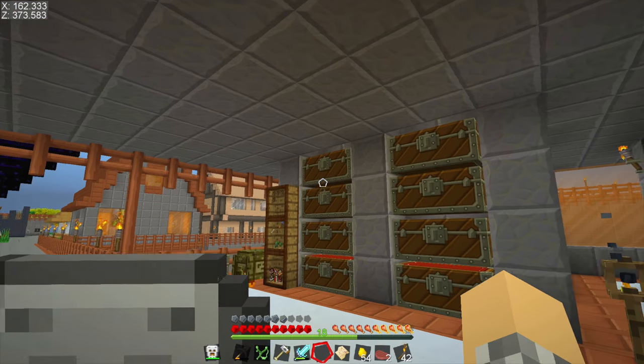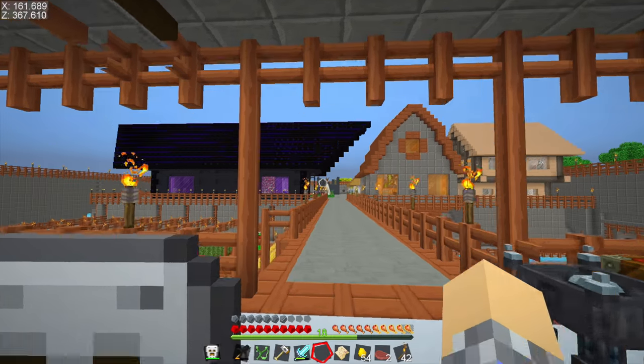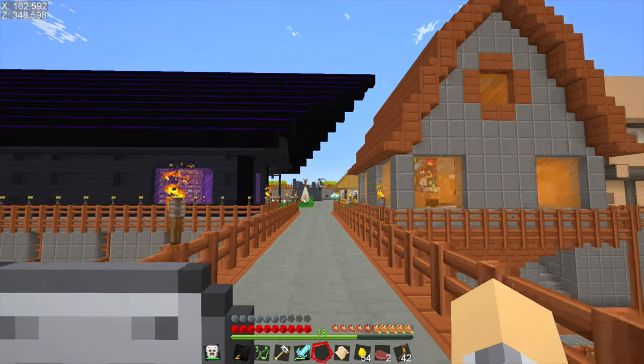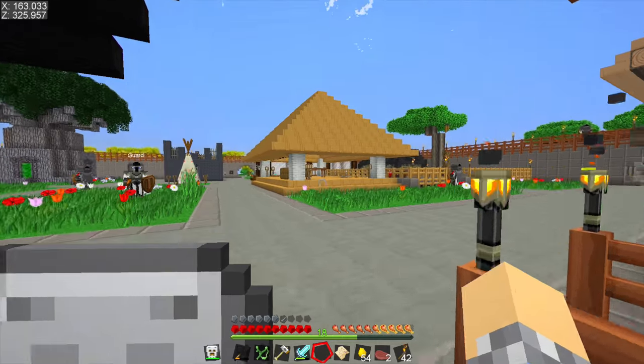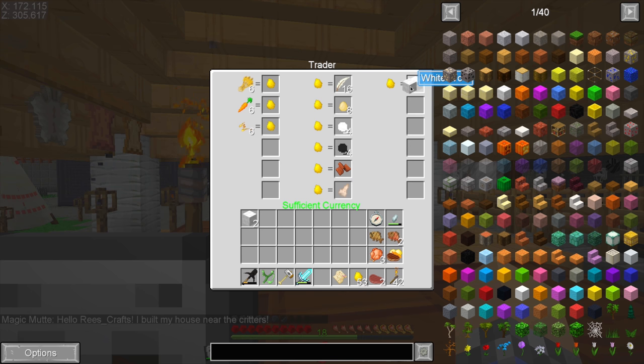First things first, we're going to need a lot of wool because we are going to dye it. We've got two here, I think we need a minimum of eight to dye though. We can always go buy some wool from Magic Mud here. I think we only need one of each, so if we have nine, that'll give us one and then eight to create another one — we essentially need 16 plus eight.